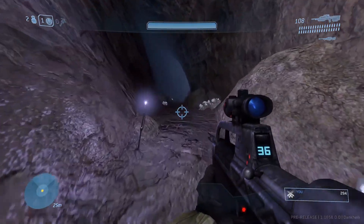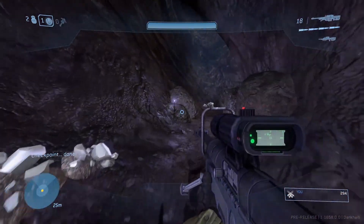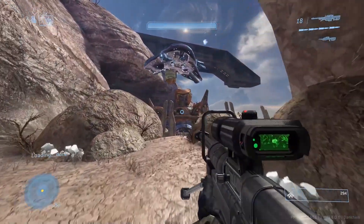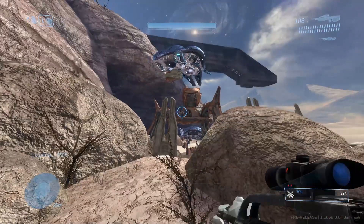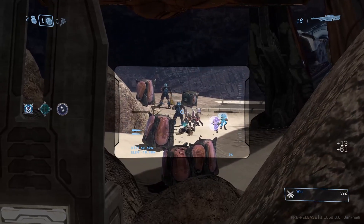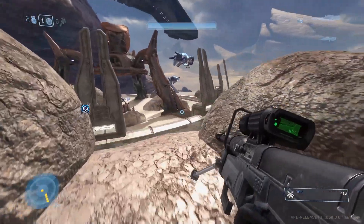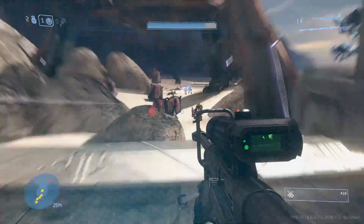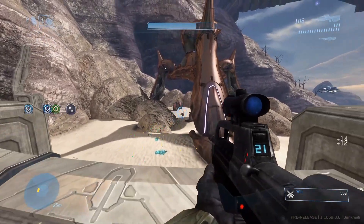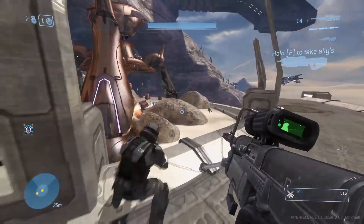Another small change involves the placement of first-person weapon models on the player's screen. For some weapons, they are positioned lower on the screen to allow you to actually see more of what's in front of you. I believe this came from people complaining about how intrusive the weapon models were in the first flight build when centered crosshair was enabled — the weapons were positioned much higher on the screen and almost completely blocked the entire right portion of your line of sight.